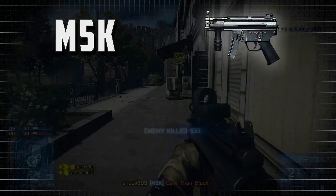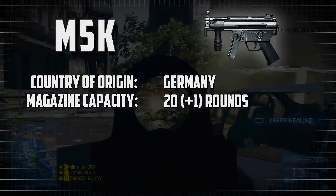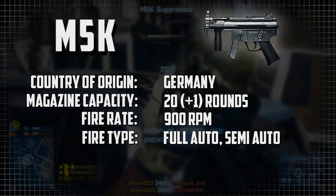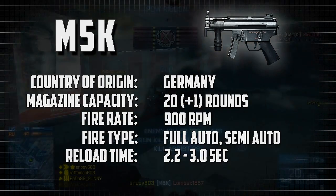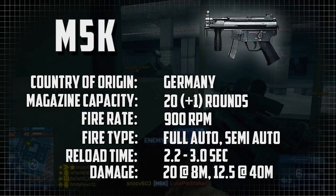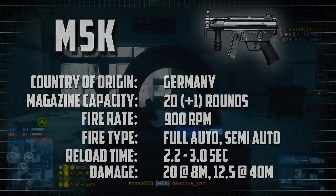A little bit of weapon info on the M5K. The country of origin is Germany. The magazine capacity is 20 rounds plus 1 in the chamber. The fire rate is 900 rounds per minute. The fire type is full auto and semi-auto. The reload time is 2.2 seconds with the bullet chambered, or 3 seconds if you run the magazine completely dry. The damage is 20 hit points per bullet at 8 meters, trailing down to a minimum of 12.5 hit points per bullet at a maximum of 40 meters.